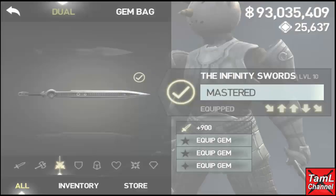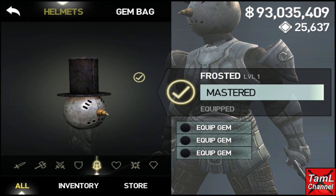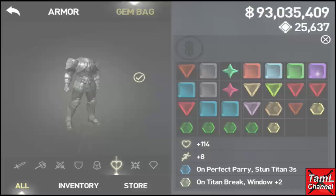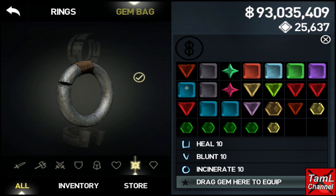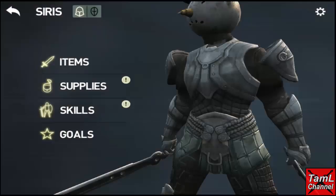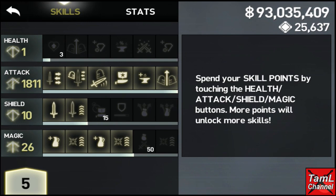That means I can have 3030 points in my stats. You'll see my equipment here: I use the Infinity Swords dual weapons, the Neb Shield, the Frosted Helm, and for armor the Ronin Plate. I had two hex gems — the maximum you can have — with perfect parry stun and Titan Break 2, and a magic ring. I'll show them quickly, and also confirm I have no potions, no ultimate magic, and show my stat points and skills.